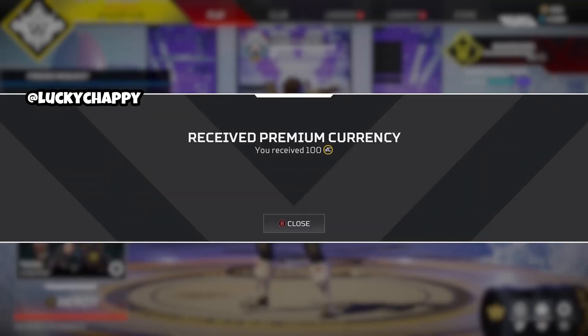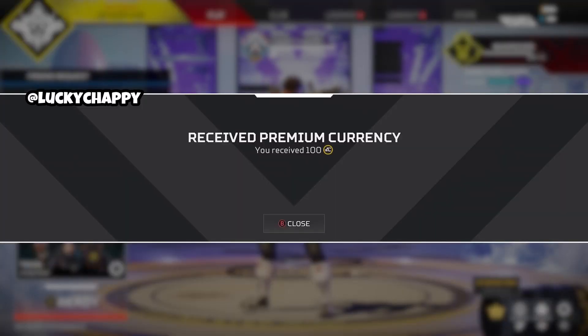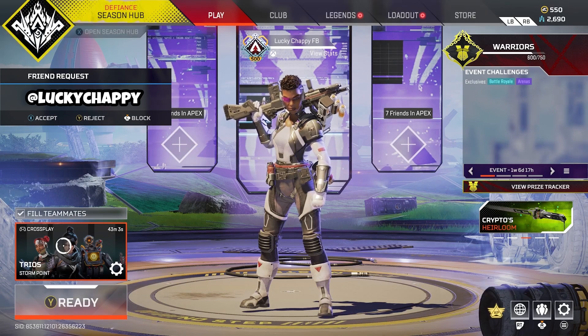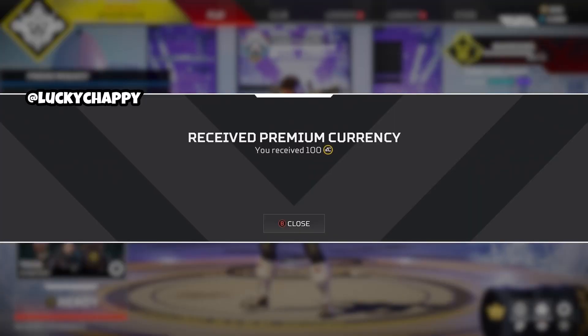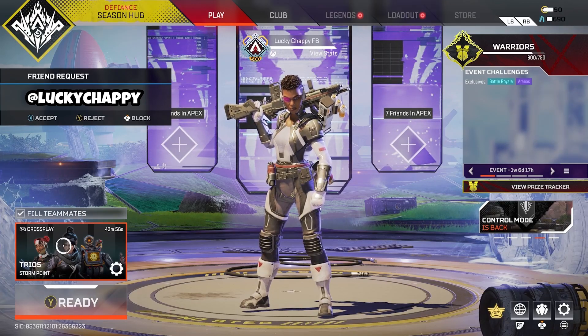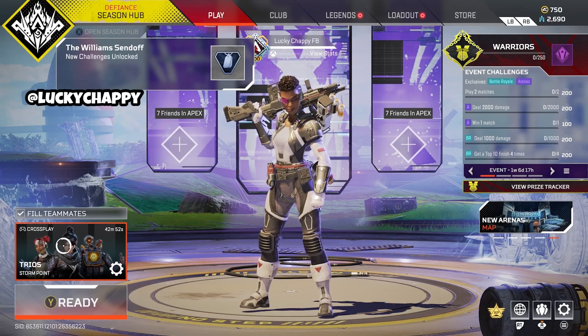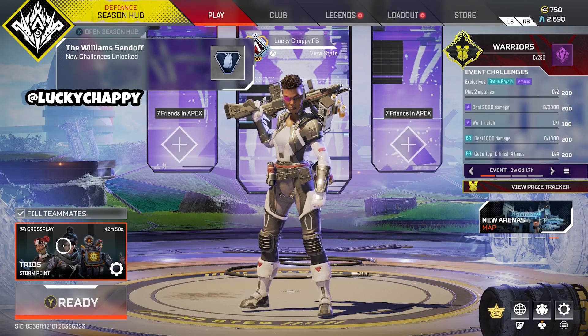I logged into Apex Legends this morning to just check out the collection event skins and stuff before I got prepped for my stream. And when I looked up into the top corner, I could see my Apex coins going up a hundred Apex coins every few seconds, and it was popping up on screen, as you can see in this video here. I hadn't played, I hadn't done anything. Why are my Apex coins going up? I thought maybe it's a reward for the collection event or for the next gen update.